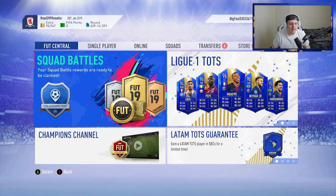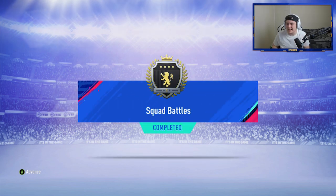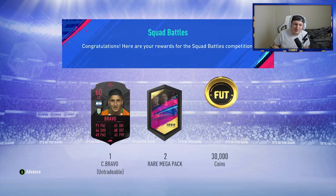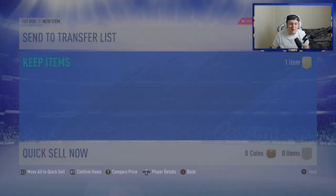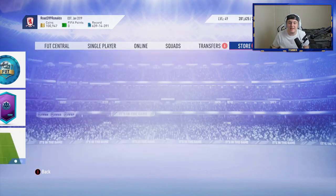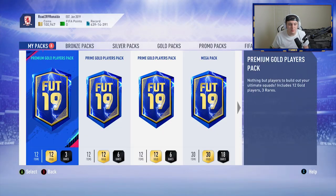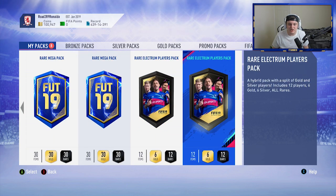So the first set of Squad Battles rewards - I've not had my morning coffee yet. It's Elite One Squad Battles from atFifabroken. I love that username - FIFA Broken, it's just perfect. AtFifabroken on Twitter has allowed us to open up his Squad Battles rewards. He's also got a few packs in there to open: Premium Golds, Prime Golds, Mega Packs, Rare Mega Packs, and Rare Electrum Packs.